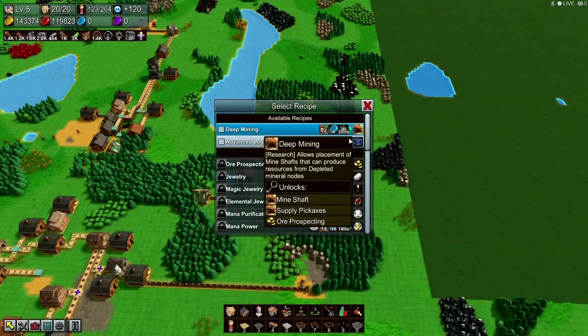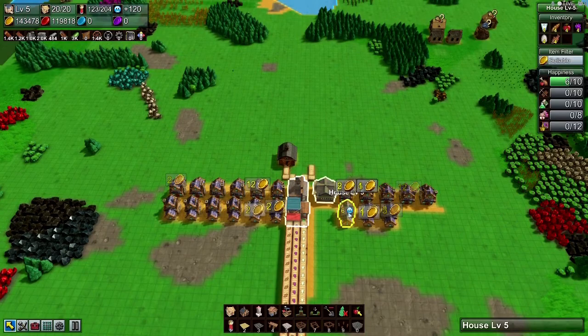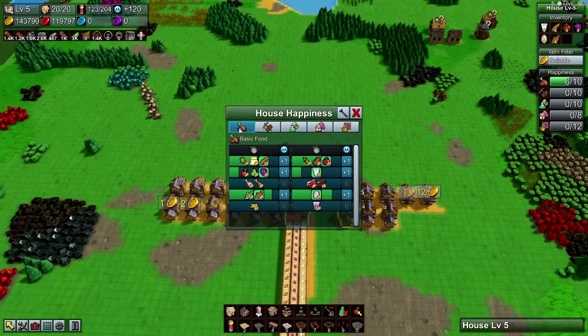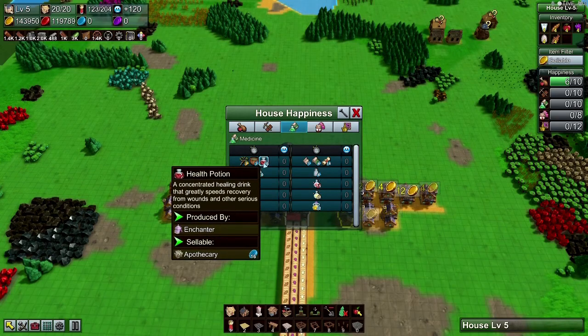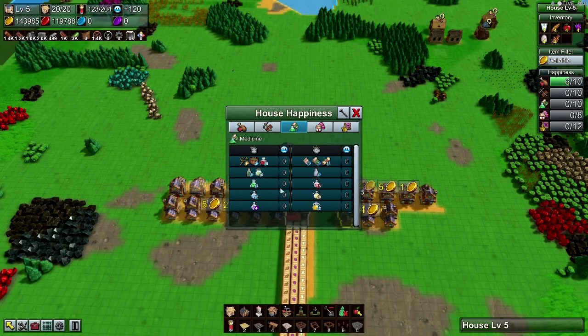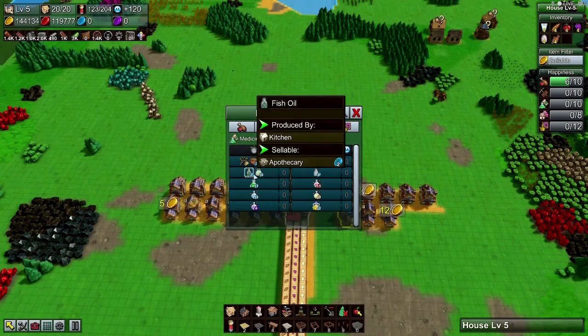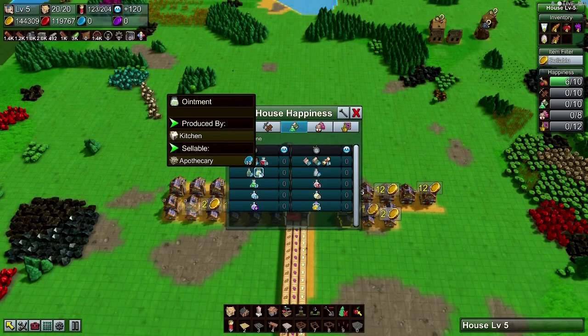So let's see how we can get some blue coins. We've got red coins but no blue coins anywhere. Looking at options — health potion, protein shake, fish oil produced by kitchen, ointment produced by kitchen. So that looks like a good one we can do. Let's grab a kitchen — this would be a poppy carrier, so it'd be on this side of the map.